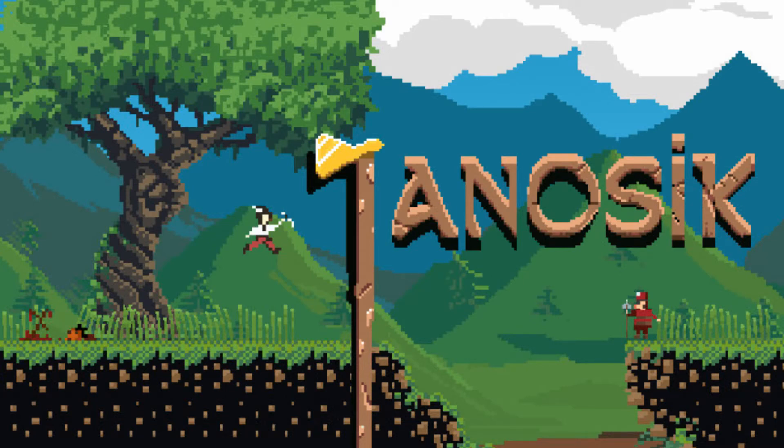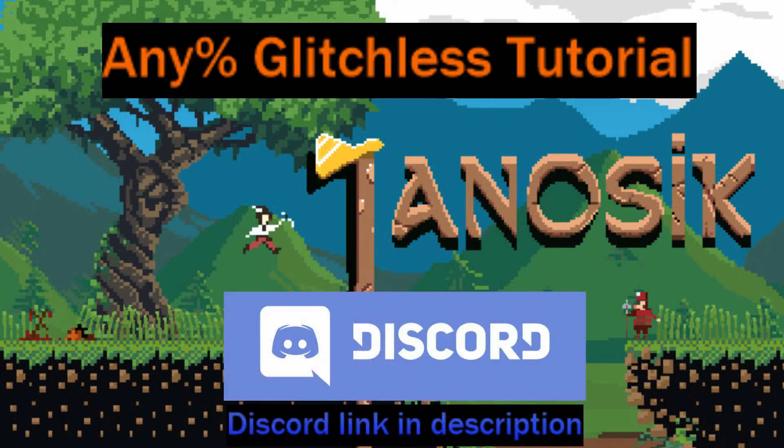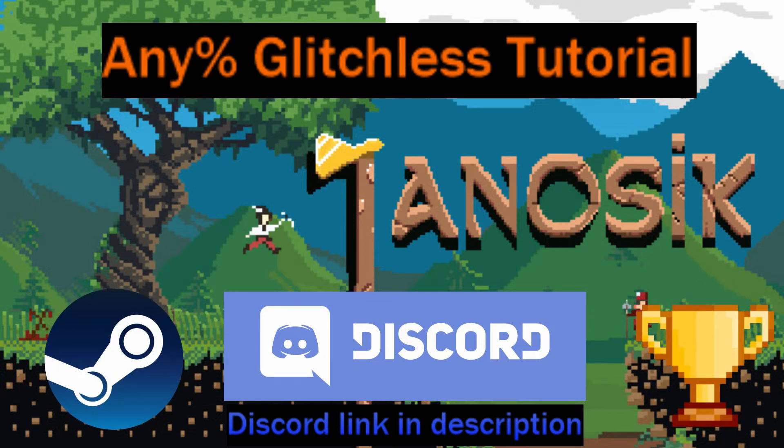Hello and welcome to the Any% Glitch List tutorial for Jynosic, or Yynosic, or however you pronounce it. First, I will be going through the rules and explaining each one, showing video of what you can and can't do. Then I'll be going through the entire game, showing you what coins to get, how many comrades to have, etc. If you are new, you should join the Discord server — me and other runners will be very happy to help. Also linked below will be the Steam download link and the speedrun boards. On to the rules.